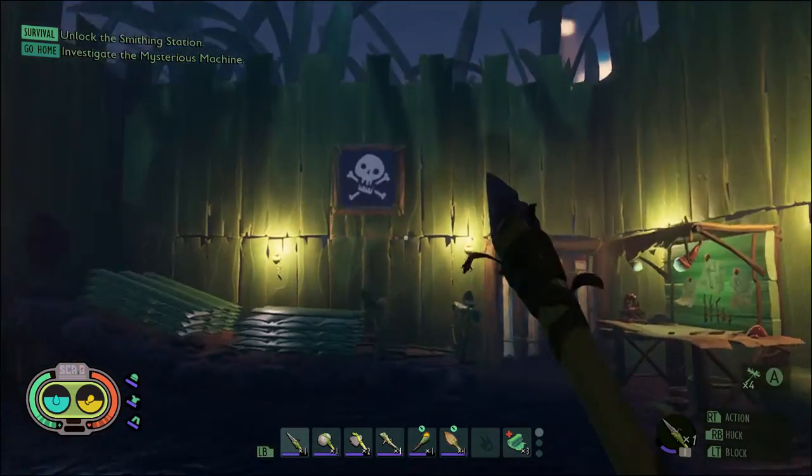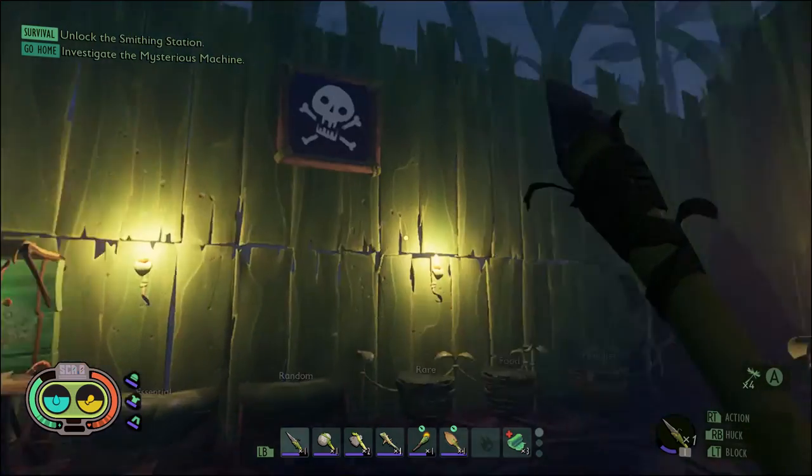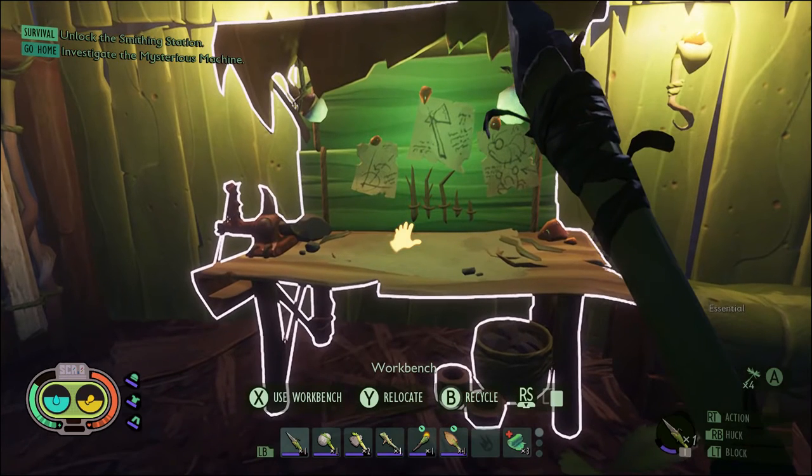Okay guys, what's going on? We are playing a little bit of Grounded here. We are in my base in the field station. And today I'm going to be showing you how to make a torch.